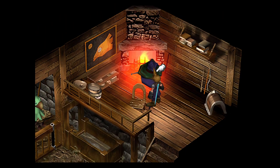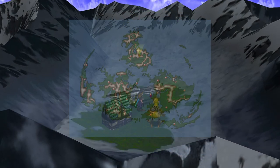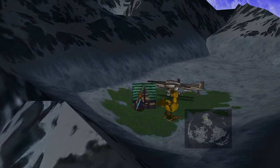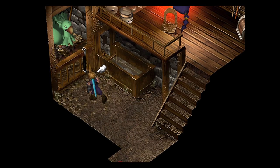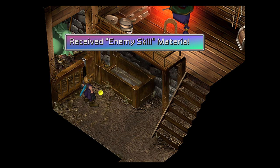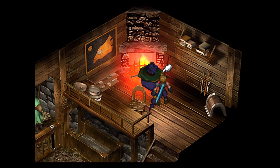First, you want to talk to this guy — the Chocobo Sage. There's a little circle area surrounded by mountains in the northern continent, and that's where he lives. He also has a green Chocobo who drops an enemy skill materia for us. Apparently there are 4 of them in the game — I thought there were only 3.